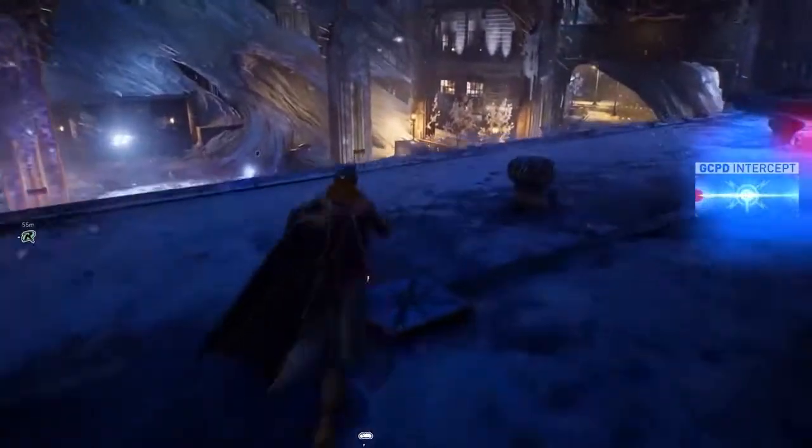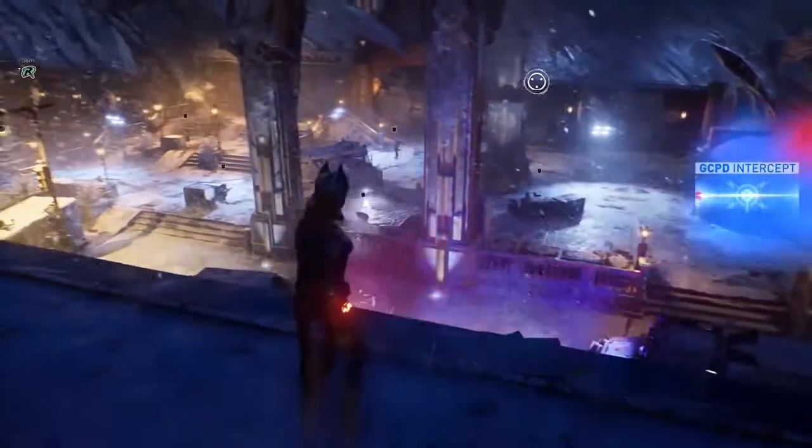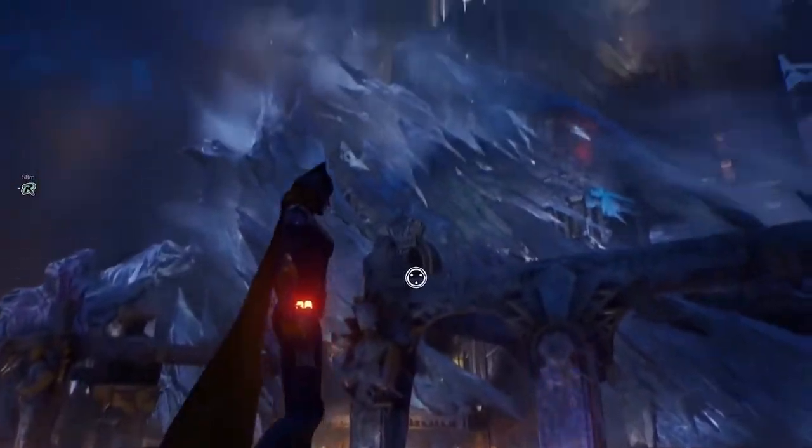All units at Elliott Center. Air support inbound. Hostiles opening fire on upper floors. Freeze has recently returned to Gotham with a mysterious agenda that involves manipulating the weather to flash freeze the city.